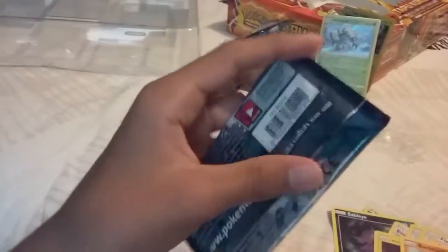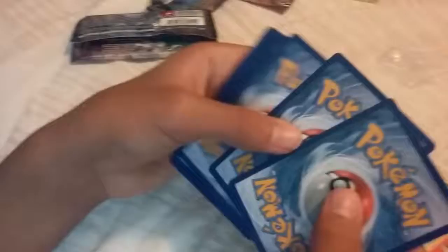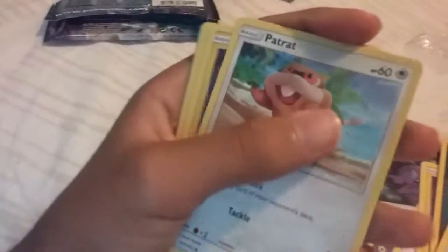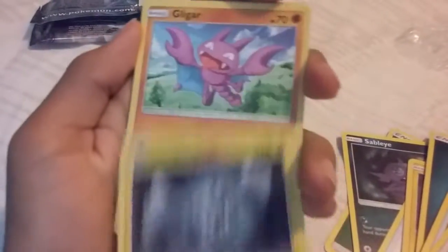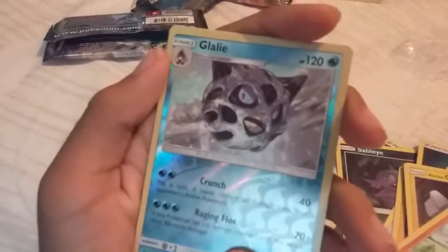And here is the last pack for today — let's see if we'll get anything cool. Here we have the code. Dark Energy, Energy Loto, Hakamo-o, Rescue Stretcher, Patrat, Alolan Geodude, Lileep, Bellsprout, Cottonee, Reverse Holo Glalie, and a Regular Rare Salazzle.